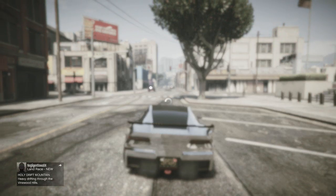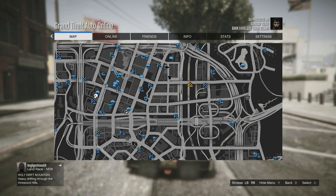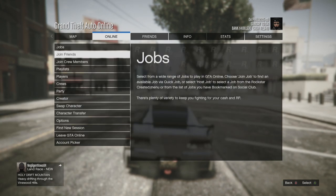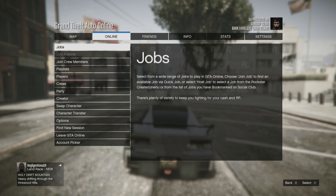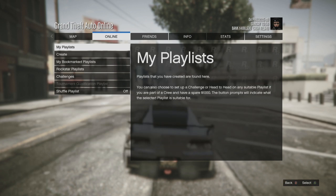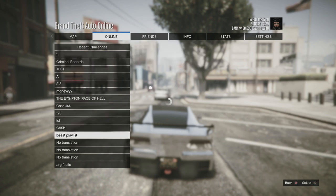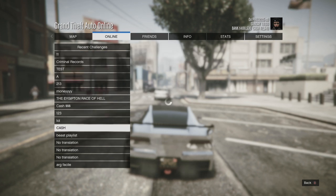The new GTA 5 Online comes with a kind of new online feature. If you press start and go to the online tab, then go to playlists, they now have a challenges section. When you select challenges, it's kind of like a betting system.